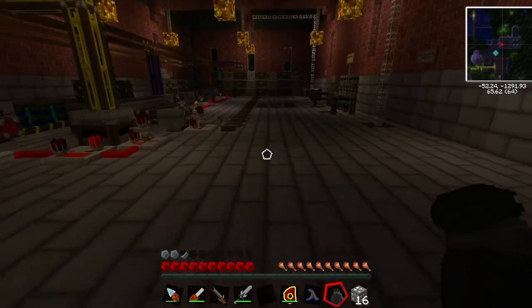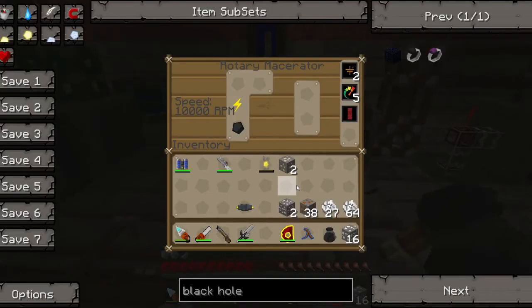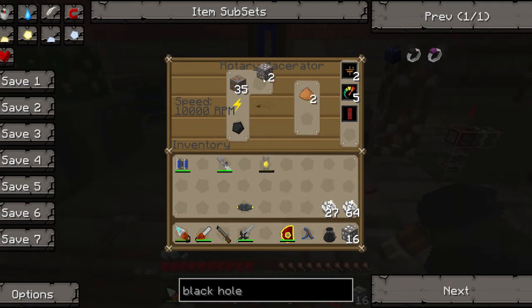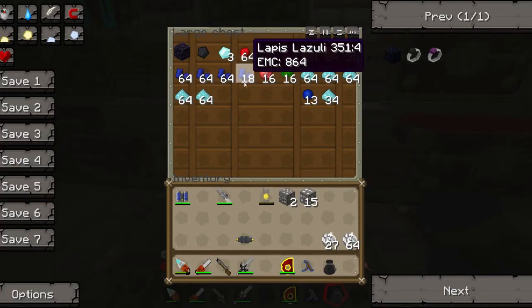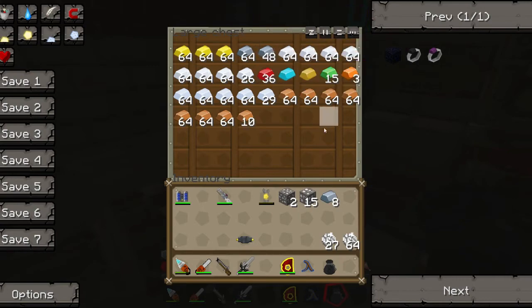I need eight iron. Let's pop these in here. Copper. Something I've noticed — it doesn't seem to work in this second slot, which is rather odd. Nothing seems to work in there at all. I'm a little bit upset by it. What was I doing? Iron — eight iron. Look at all the copper I've got.